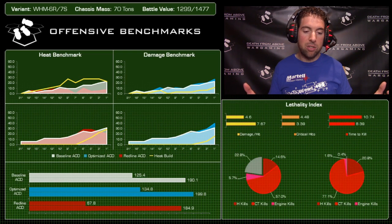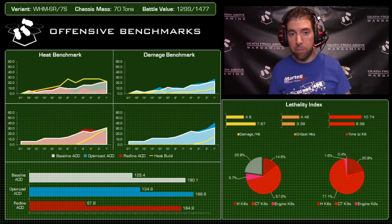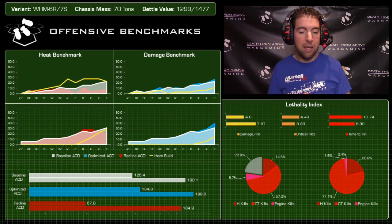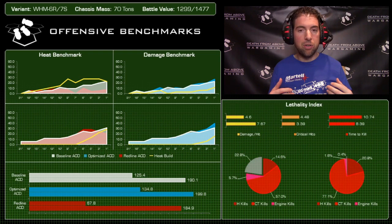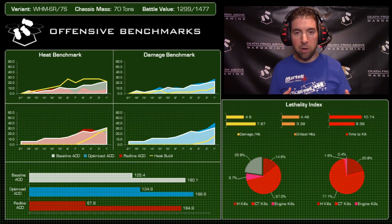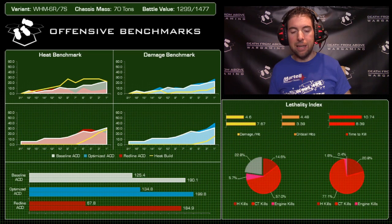Looking at the 7S, the red line and the baseline are basically lockstep identical — this mech is probably oversunk all the way until about turn 7 or 8. Once it gets its full weapon load into play it can start generating some heat, but until that point it can fire both ER PPCs, which build up 15 heat per pop — 30 total — and it can still handle all of that. You can lay off one PPC and bleed off heat almost instantly in a round.